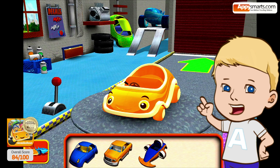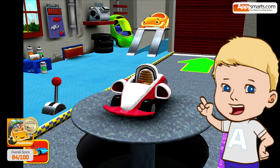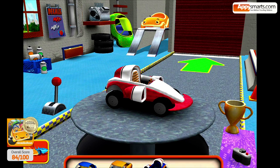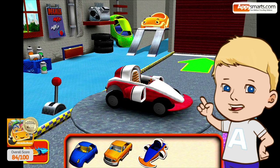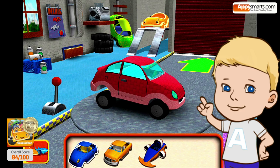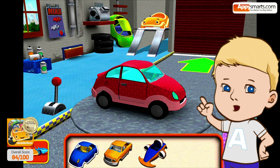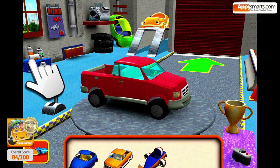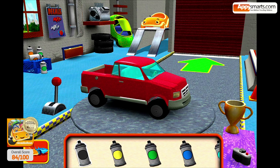Choose a car body — choose a Umi car or build your own racing car. I'm going to show you how to build your own car. First we'll change the body, then choose an engine, change the tires and add some accessories. You can also change the color and tap the car part you'd like to paint.